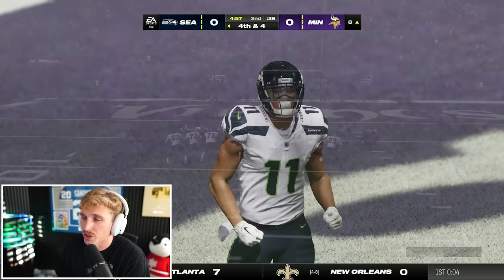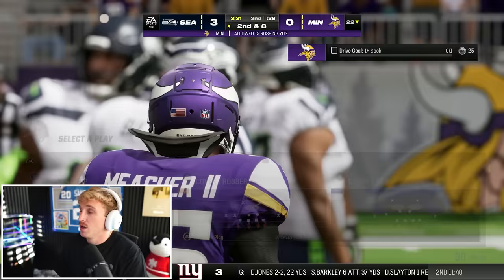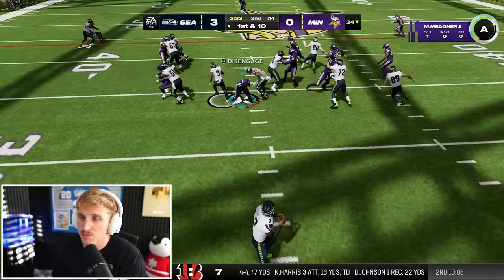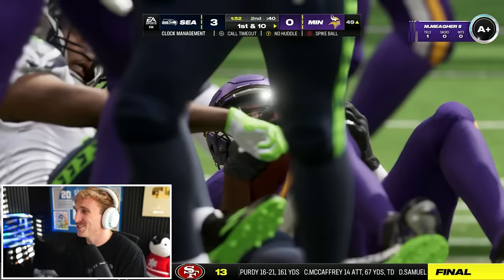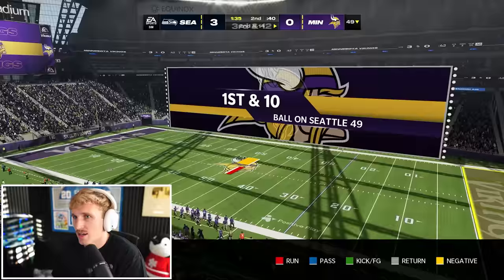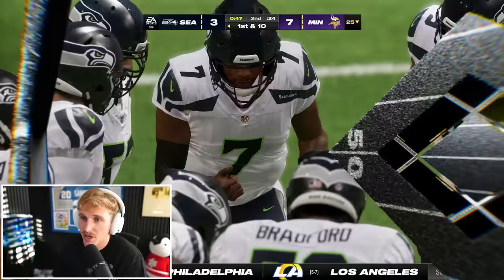On an I-formation run play, I try a counter read — it goes straight up the middle. Then our team gets an interception — I don't know if it was Asamoah or Basham, but great defense. I'm greedy and would prefer it for myself, but the win is what matters most. We're the seventh seed right now — seven points for us, three for them, and Gino hasn't scored a touchdown yet. This is really nice.